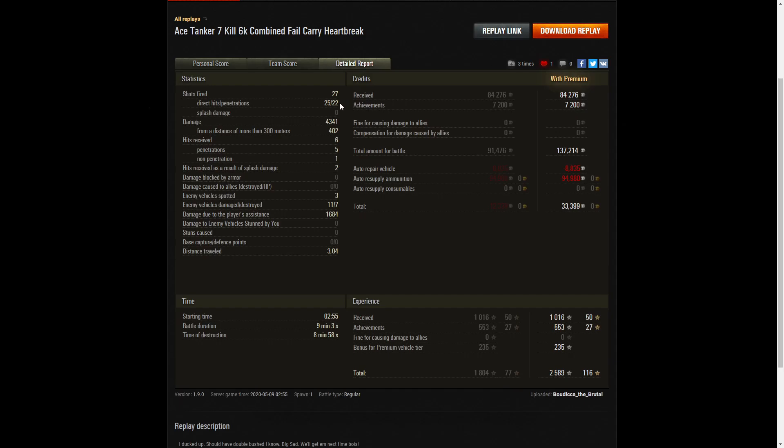Looking at the detail: 27 shots fired, 25 direct hits, 22 penetrations. Damage of 4341 hit points of which 402 were from more than 300 meters. She received six hits from the enemy — five penetrations, one non-penetration, and two hits by splash damage. Three enemy vehicles spotted, 11 enemy vehicles damaged, seven killed, and 1684 hit points of damage assist. On a premium account she earned 84,276 credits and 7,200 for achievements. The total came to 137,214 credits, and after repairs and ammunition — even firing a huge amount of APCR — she still came out ahead with 33,399 credits profit.